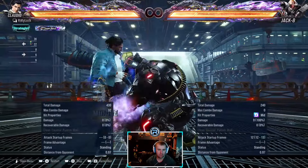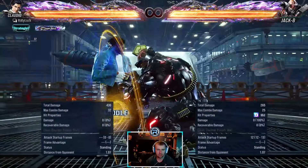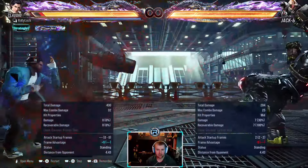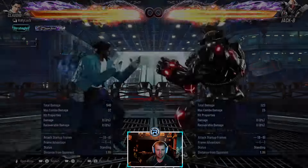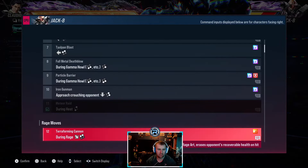The crouch grab is a heat engager. Jack's heat smash is 10 frames fast — you can launch it if you have a read on it. It is a high, so that's pretty consistent.